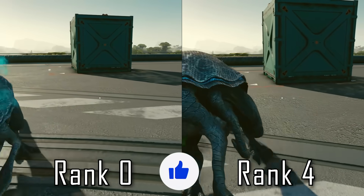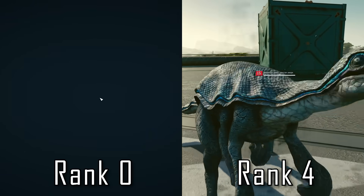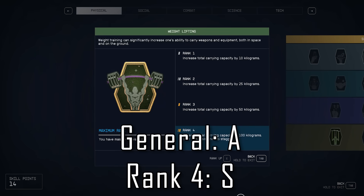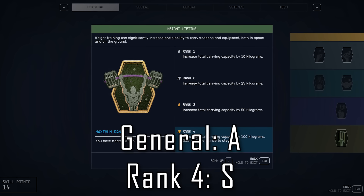Because the earlier ranks of weightlifting don't provide too much of an increase to carrying capacity, I'd say overall this skill ranks in A tier, but the dual benefits of the rank 4 perk — 100 extra kilos and reduced stagger chance — definitely makes it an S tier.